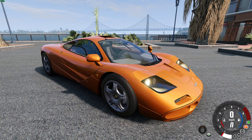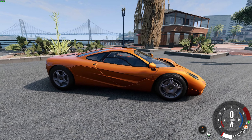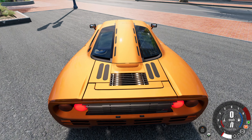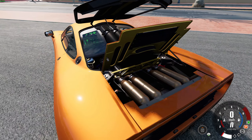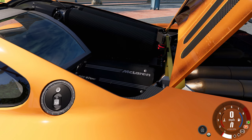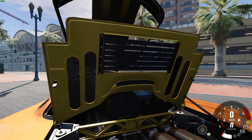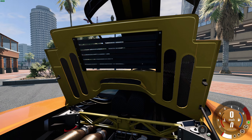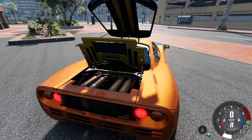The McLaren F1 was built between 1992 and 2000. It was the first McLaren road car, and only 106 were produced. It's powered by an astonishing 6.1 litre BMW V12 producing 618 horsepower. This mod is really nicely detailed — you can see the gold foil that lines the engine bay, which helps the engine keep cool because gold reflects the heat.